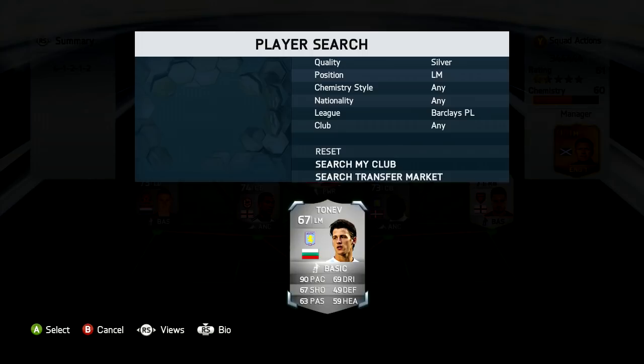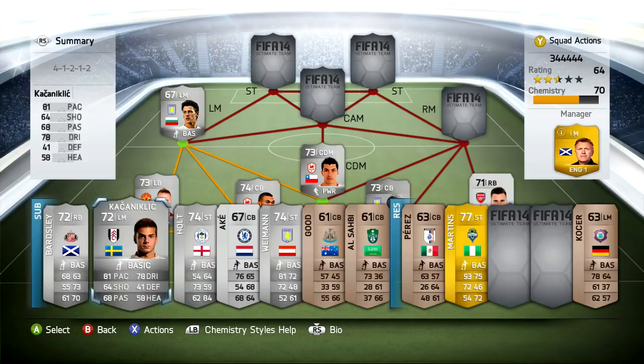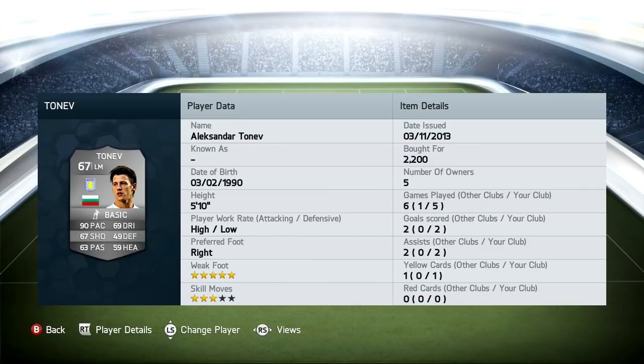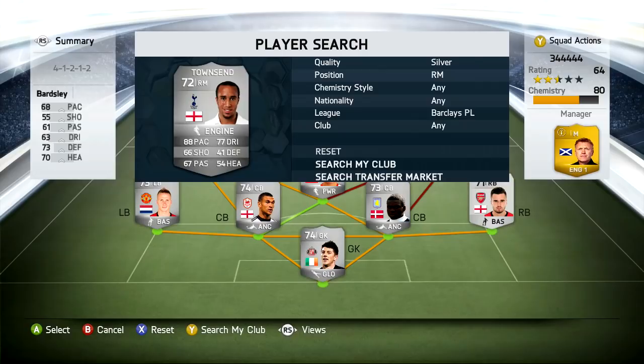At the left mid position we have Tonev. I also sub him off and sub on Kakaniklic sometimes. He played three games, and then I bought Tonev. Two goals and two assists — he's amazing. For a 67 overall, he's also got a five-star weak foot, three-star skills, with a high attacking work rate and a low defensive. Really, really good. You've got to try him out, guys.